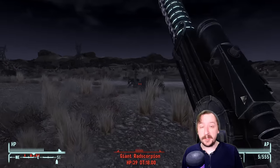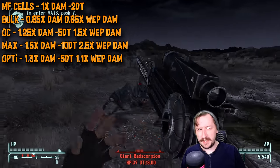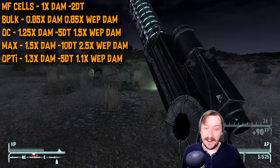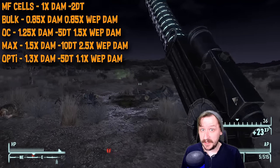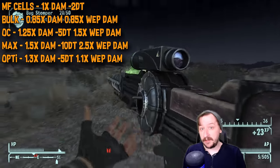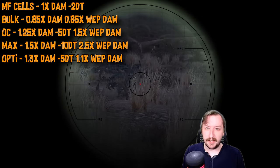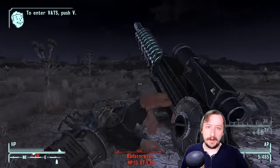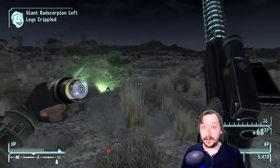As for different ammo types, we have all the regular microfusion cells. Standard microfusion cells give you regular damage with some armor breaking. Bulk cells reduce the damage but break your weapon slower — I wouldn't really recommend these for the Gauss Rifle since you probably want higher damage. Overcharge cells give you more damage and more armor penetration but break your weapon a bit quicker. Max cells give you a lot more damage and even more armor piercing but break your weapon a lot quicker — these are fantastic to load into the Gauss Rifle. And then there are optimized cells, which I use the most: a little bit more damage, don't break your weapon quite as fast as overcharge, and give you good armor pen. Usually I'll use optimized cells in my main energy weapon like the laser rifle or the LAER, then switch to max cells for my Gauss Rifle.